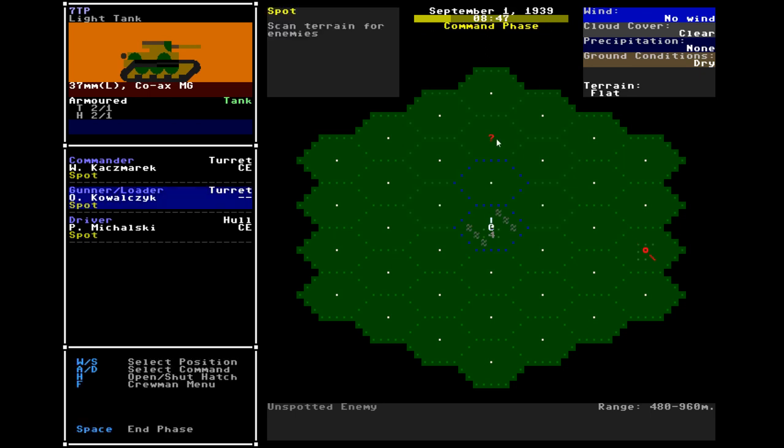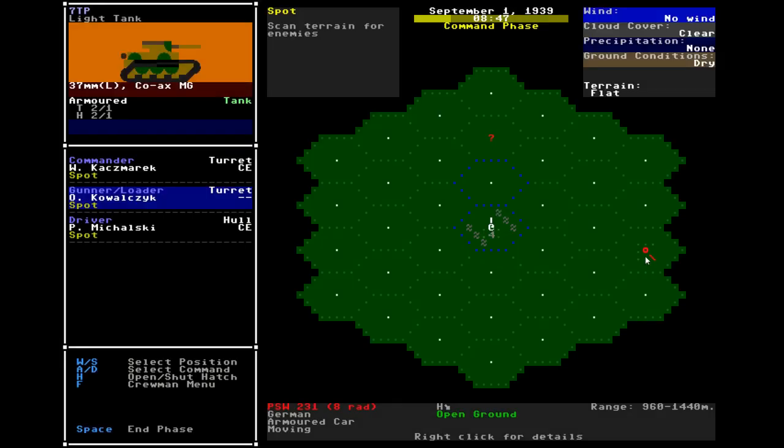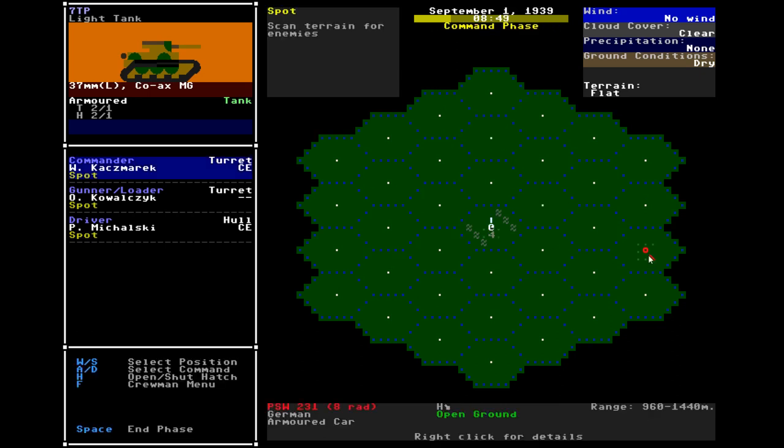We didn't spot the first target yet. One of our allies took a shot at it and missed. But we know over here is an armored car with a 20mm gun, which could quite possibly break through our armor since we're not a very well armored tank. One of our allies destroyed an armored car, and the unknown contact turned out to be another armored car anyway.